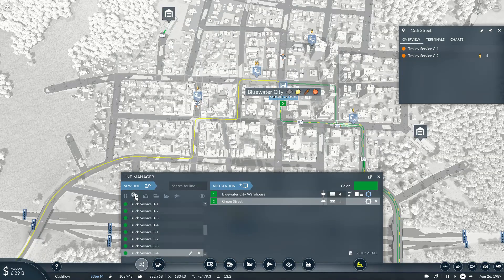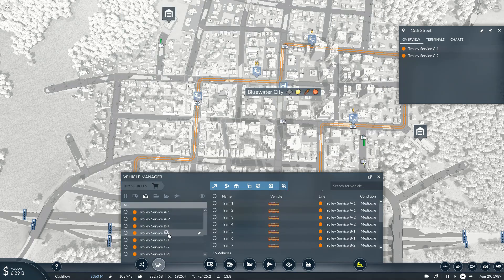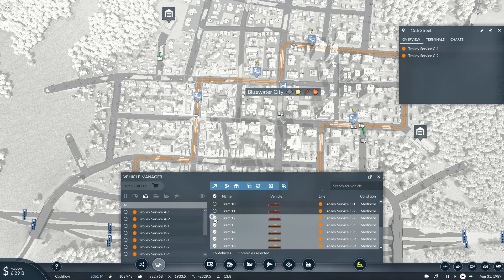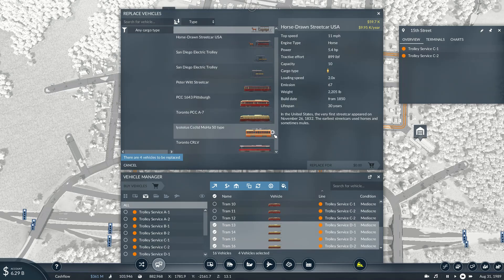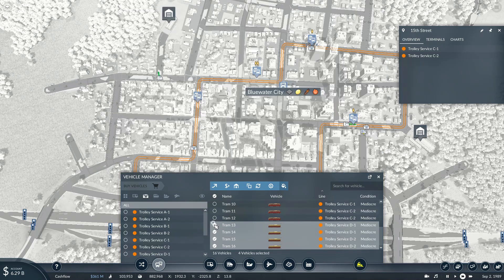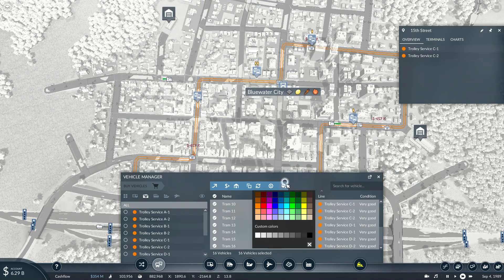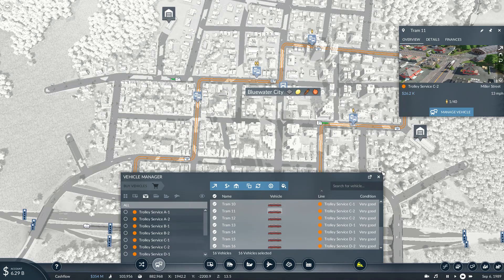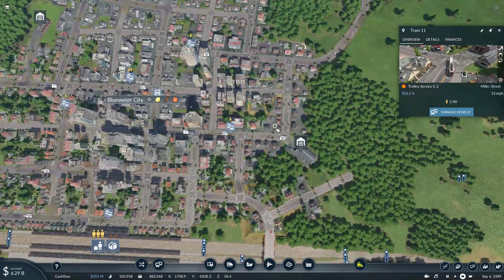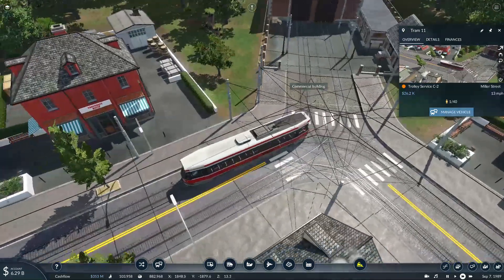Speaking of demand, I actually wanted to know how well my trolleys have been doing — maybe it's time for a bit of an upgrade. A lot of my trolleys have seen better days. Let's replace the aging ones with something a bit more modern: the Toronto CR LV. In fact, all of my trolleys will have this design now — it will save time. With the more modern trolleys I can use them around the cities a little bit more to showcase that even old streetcar systems are still working in many towns and cities.